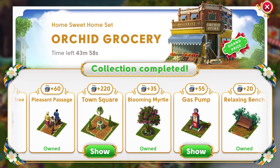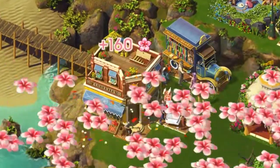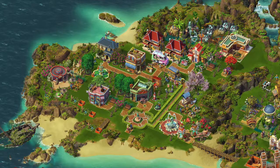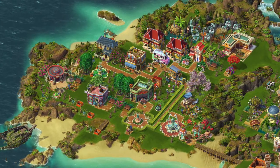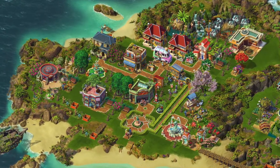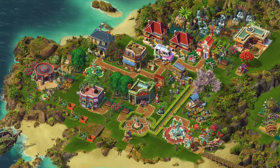But I was able to complete the collection and obtain Orchid Grocery. Because I'm doing this video retrospectively, I can take you to visit my Orchid Island. I've put the Home Sweet Home as well as the Orchid Town set in the upper left part of Orchid Island. There are 5 coin-producing buildings in this section of the island.